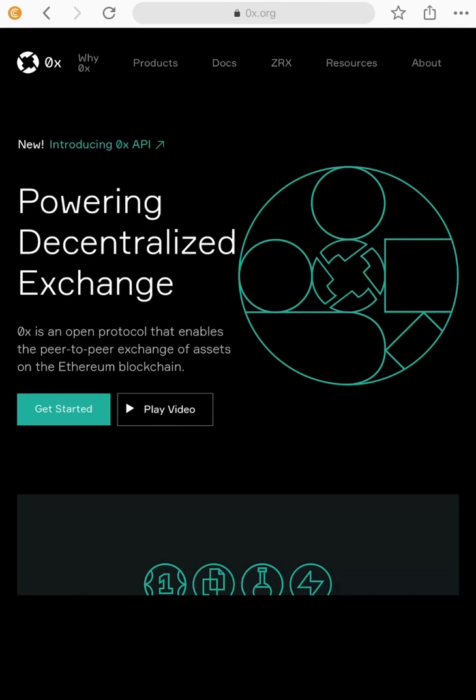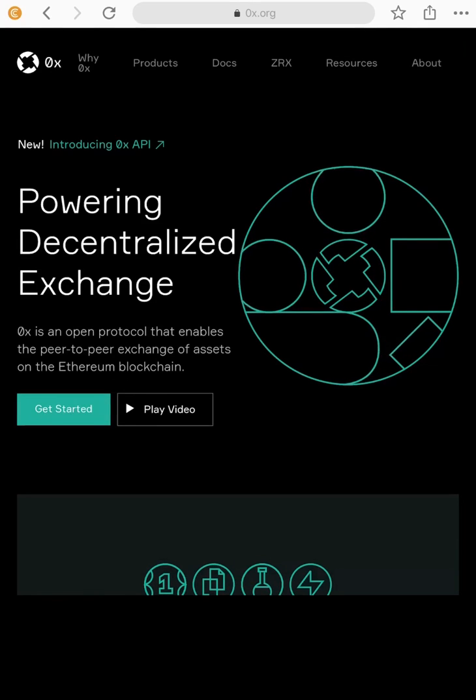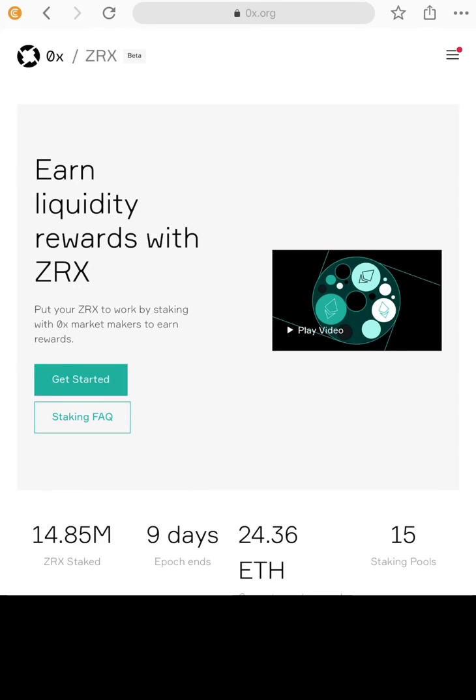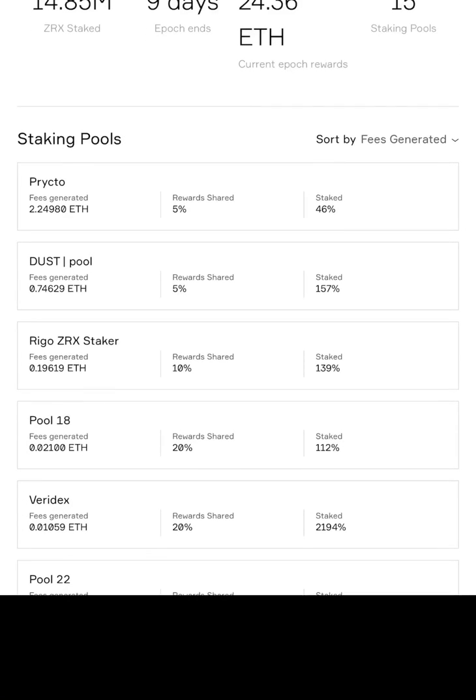Hey everybody, it's Crypto Let's Go here, and I'm going to show you how to stake on 0x again because I've got some more ZRX coins. You can see the ZRX token and the moving graphic on the website. If you come to ox.org, to get started you need to click ZRX at the top next to Docs, then it says 'earn liquidity rewards with ZRX'. As you scroll down you can see the different staking pools.